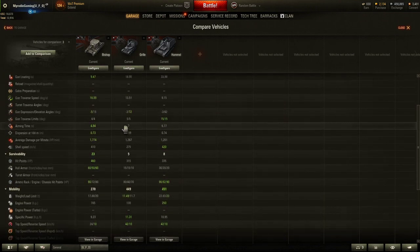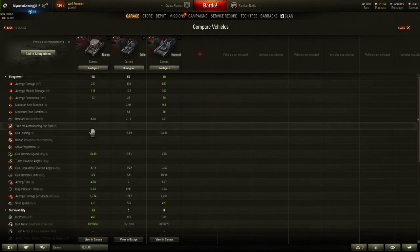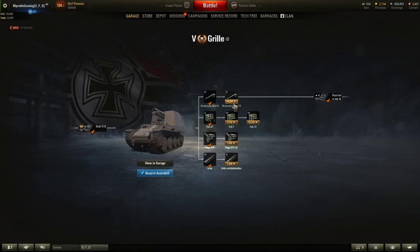Looking at the stats, I'm probably not actually going to use the Bishop now. I understand it's really a tank destroyer that just has the artillery reticle. So we're going to end up using the Grill and the Hummel, because that's going to demonstrate true artillery better. The problem is I like hybrids.